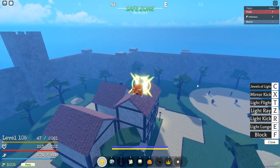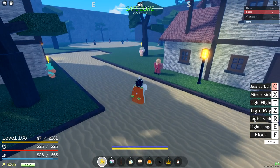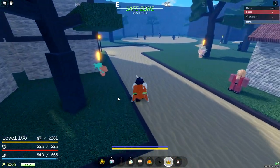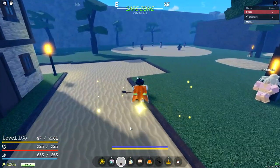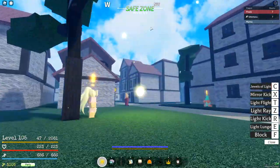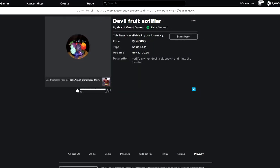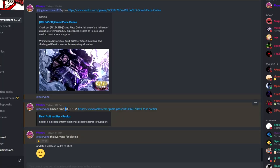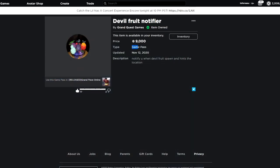I understand the appeal of wanting a doe fruit — I have Pika right now and I'm going to switch. For the sake of teaching how to level doe fruits and logia, I reset my doe fruit so all my logia is gone. If you really want to find doe fruits, I recommend buying the doe fruit notifier gamepass. It's 9k Robux — it used to be cheaper — and apparently it's going off sale after 48 hours.